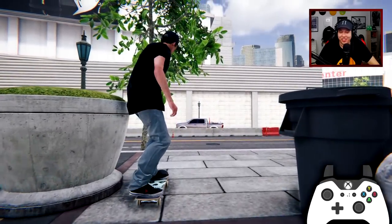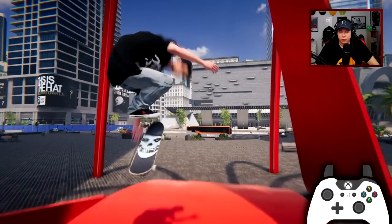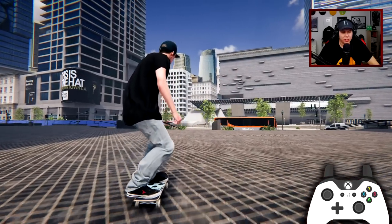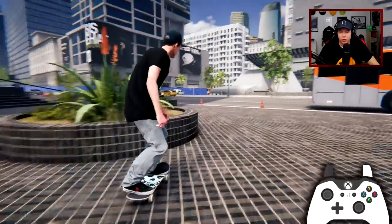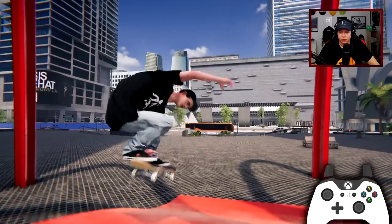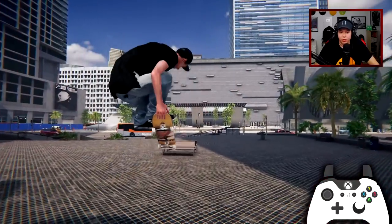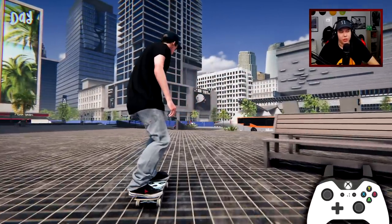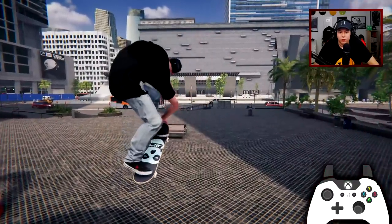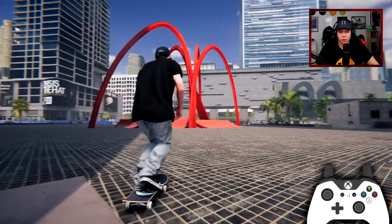Oh my god, that is kind of cool. But on to feature number one - the most anticipated for me was flipping into grabs. You can just grab at any point now! Damn, so if I scoop a tre flip and hold it up there, he's just going to grab the tail - that is so awesome. It's so immediate, it's never been like this, this is so nice.